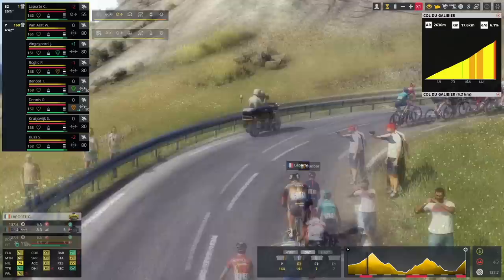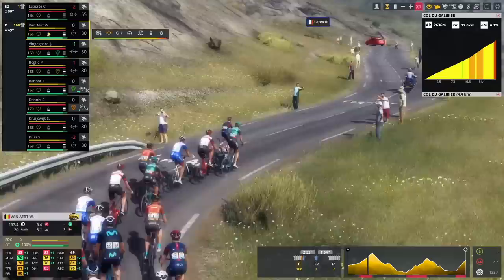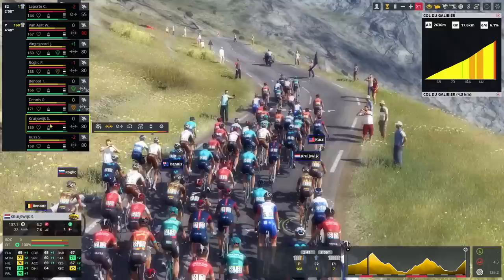Ineos has sped up the peloton speed with Dunbar a tiny bit, and therefore my riders in the peloton — like Wout Finard, like Kuss, like Kreisbeck — are all using some of their yellow bar. That's something new, I think. At least in last year's edition, that was not happening yet at this point.